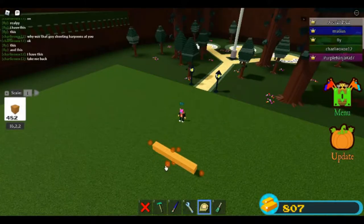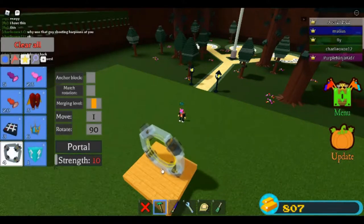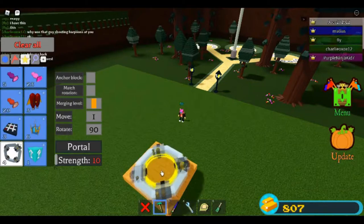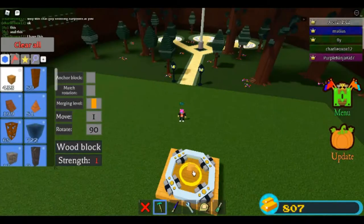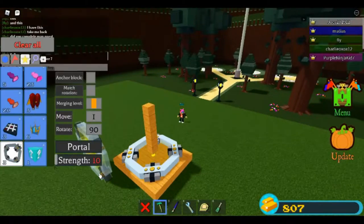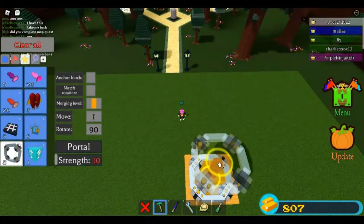All you have to do is build this little platform like this, take a portal block, put it on top of the platform, just like so. Now come over here and get a wood block, and put it in the center of that portal. Scale it up to make a little pillar right here, and then take another portal and put it on top of that, like so, in the center.